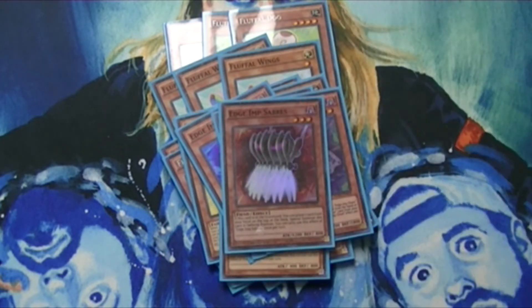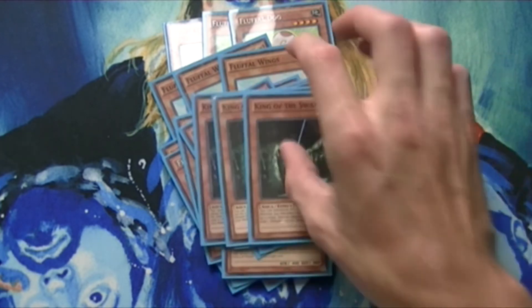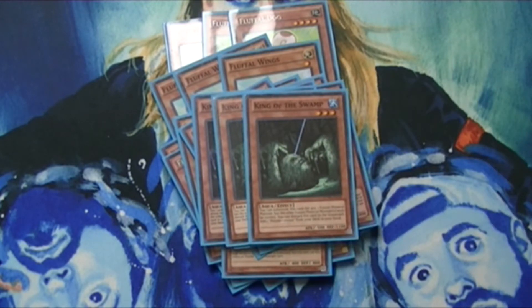I'm only running one Edge Imp Sabres because you can search it out pretty easily and I end up playing it from the graveyard more often than anything. King of the Swamp is one of the main reasons I'm only running it at one — with King of the Swamp I can use that instead of Edge Imp Sabres for any of my fusions, or I can also use it to get myself a Poly if I need to.